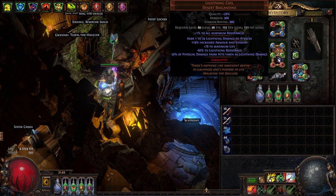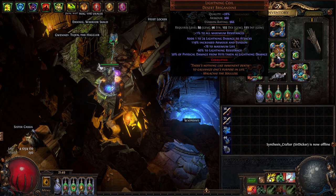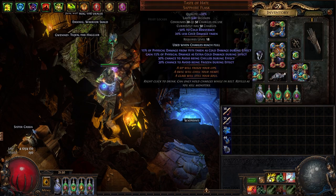Usually the way people get 100% physical damage taken from hits converted into elemental damage is by using Pathfinder and Flask Effect to scale Taste of Hate. I'm obviously not a Pathfinder and don't have easy access to that type of flask effect. So I had to opt for other solutions. Right now, this character converts 97% of physical damage taken into different forms of elemental damage. We're getting 50% from Lightning Coil and then 15% from Taste of Hate, which is permanently up while mapping.